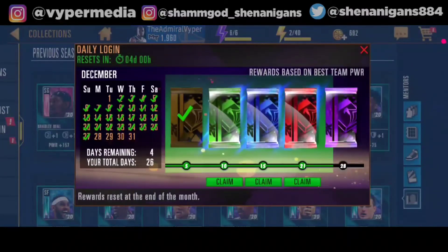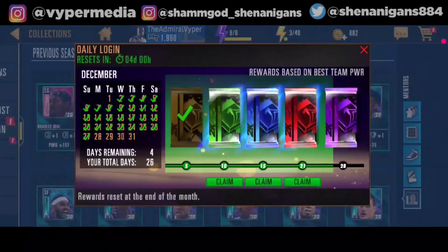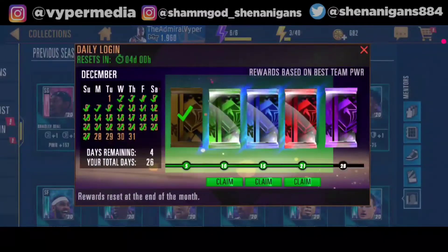The next one is daily login. As the name suggests, you need to log in every single day for 28 days consecutively to get the final reward. The rewards in daily login are based on your power and your tier. My power is 1960 and I'm in the ruby tier, so the final reward will be one tier better than my current tier. If I was in the emerald tier, the last daily login reward would be a sapphire. Always remember to log in even if you're not playing.